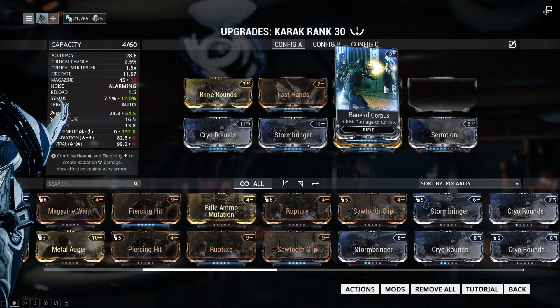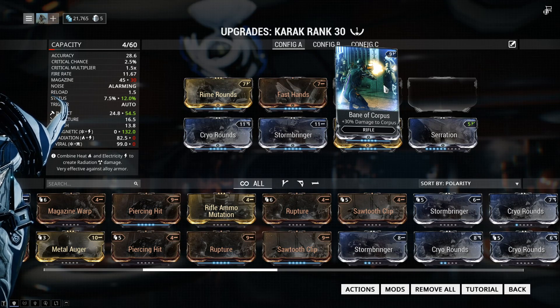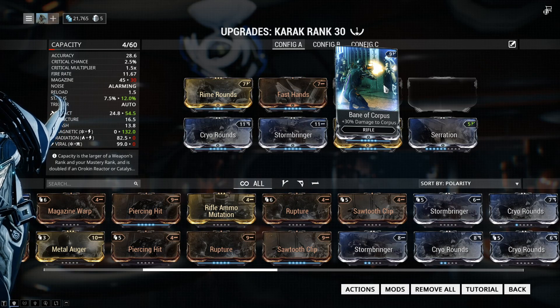Now we have Bane of the Corpus. I don't really need to explain this — I have this here because this is a Corpus build. You should have a Corpus damaging mod on a Corpus build for taking out Corpus.